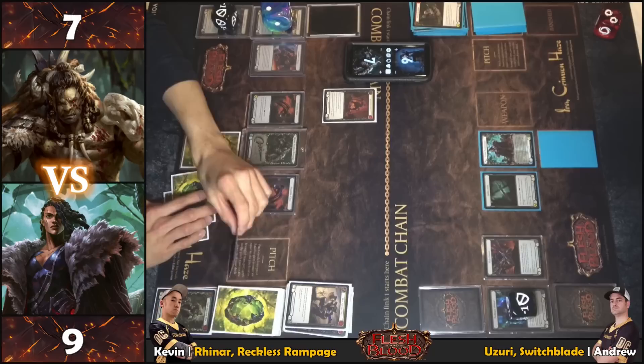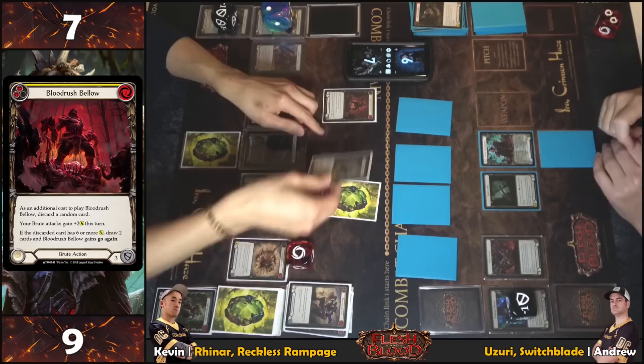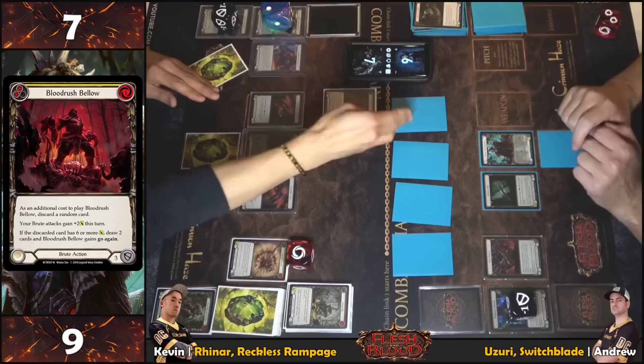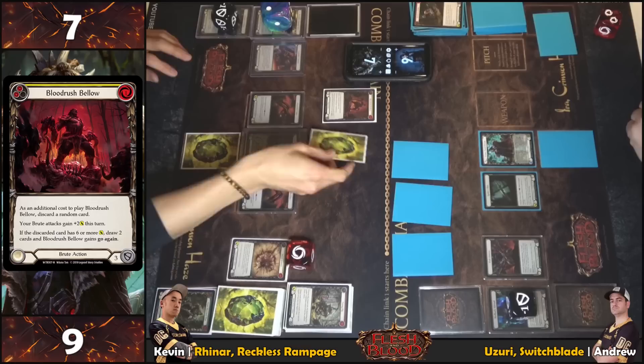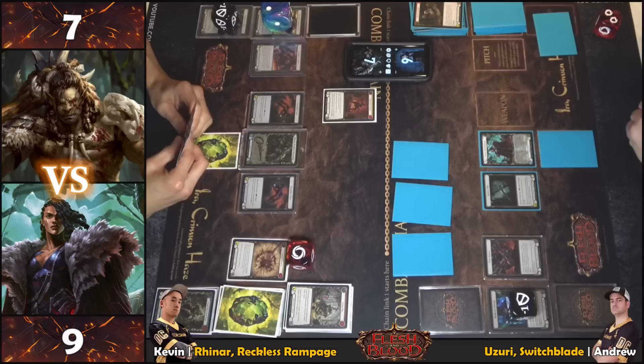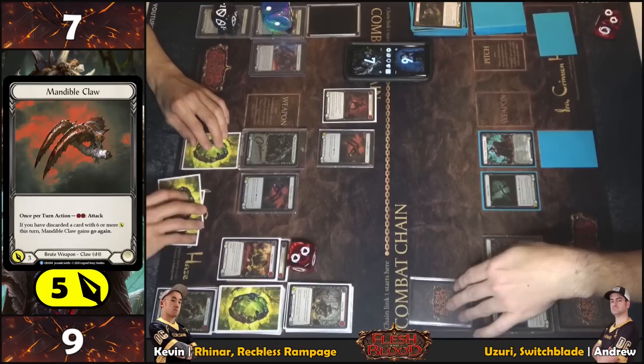Another Blood Rush — pitching Smash Instinct as additional cost for a random discard. Hitting Noami — not bad. Reinar's intimidate triggers. Two action points left on board. Brew attack plus two, draw two, go again. Three cards in hand. Clawing for five with go again and two resources floating.